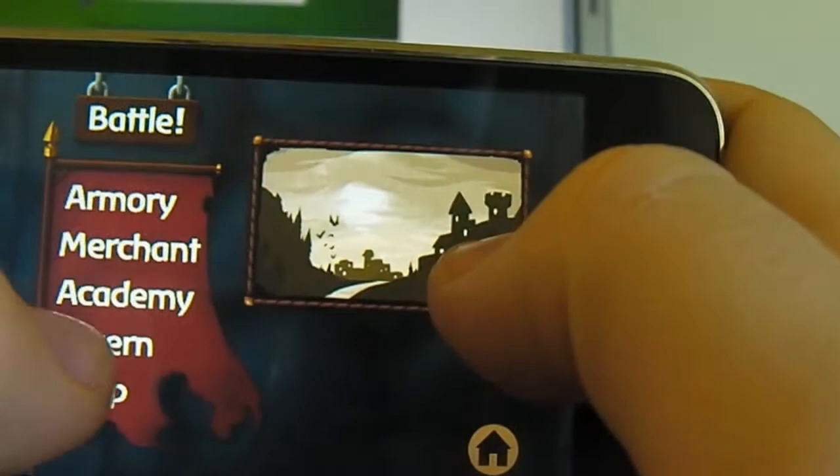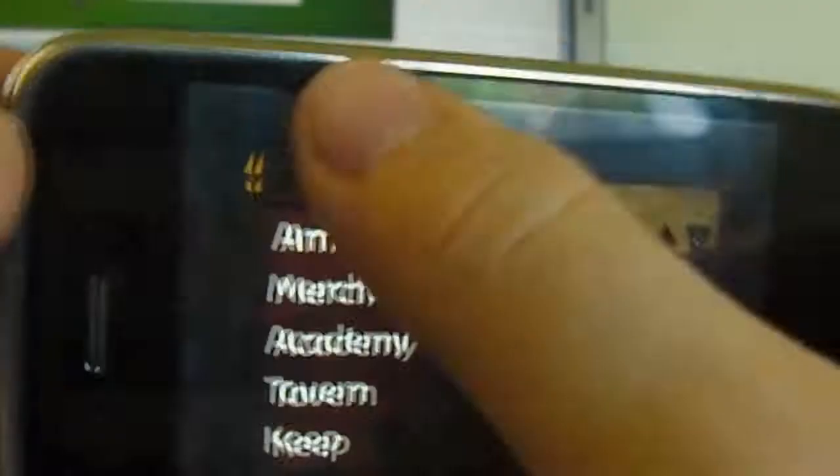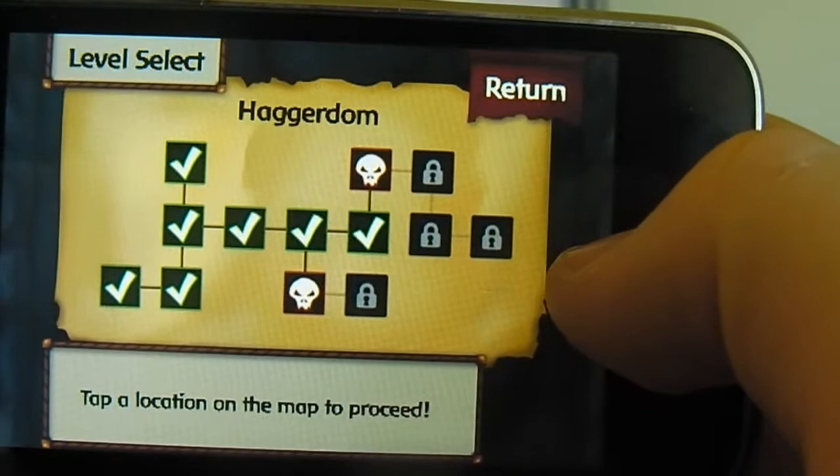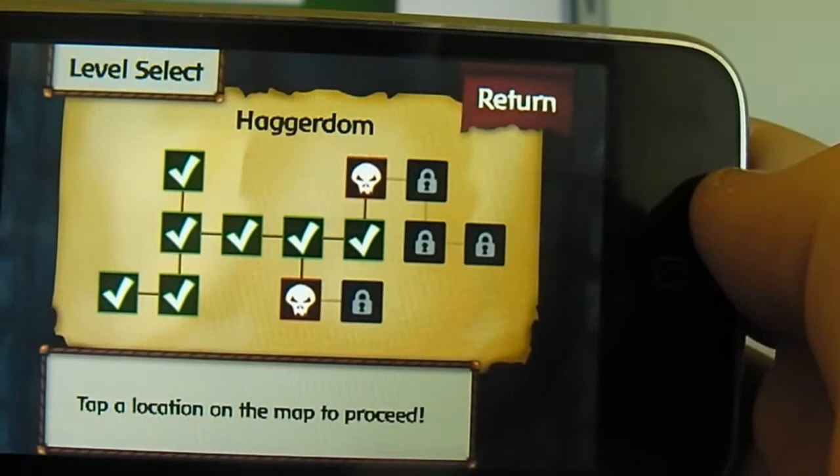I can go into the Tavern, which is where I can hire more recruits — potential recruits. And then the Keep is where my party reserves and my main four are. That's how far I've progressed so far, with a few more missions left. I'm a little reluctant to see what happens after I finish all of them — I wonder if it's just going to get really repetitive. I'm hoping updates in the future will bring more content, but I can't judge at the moment.